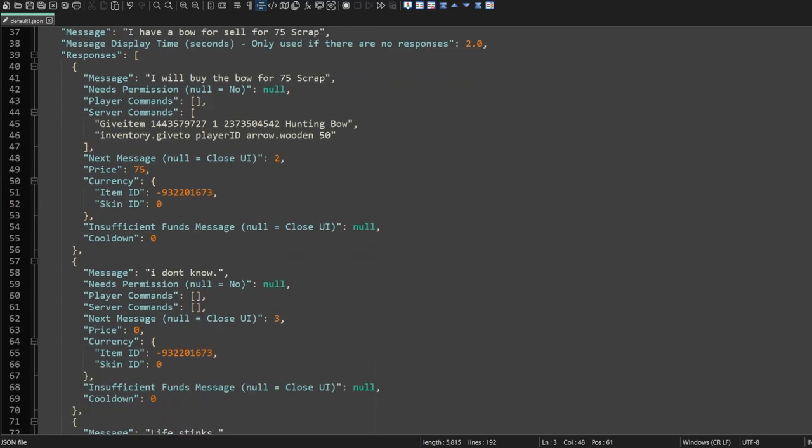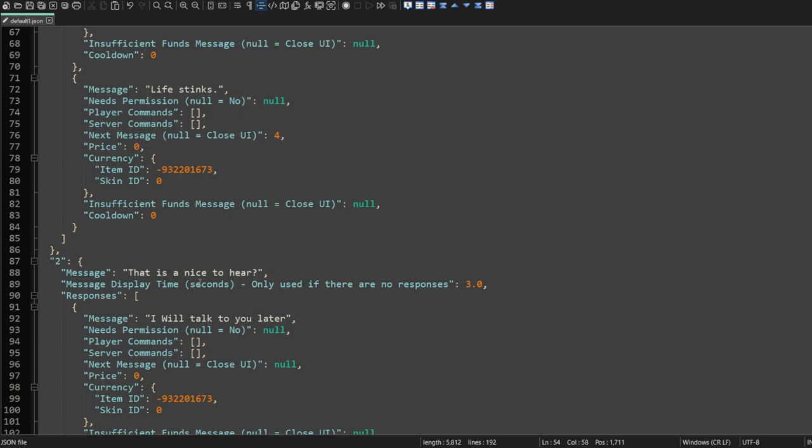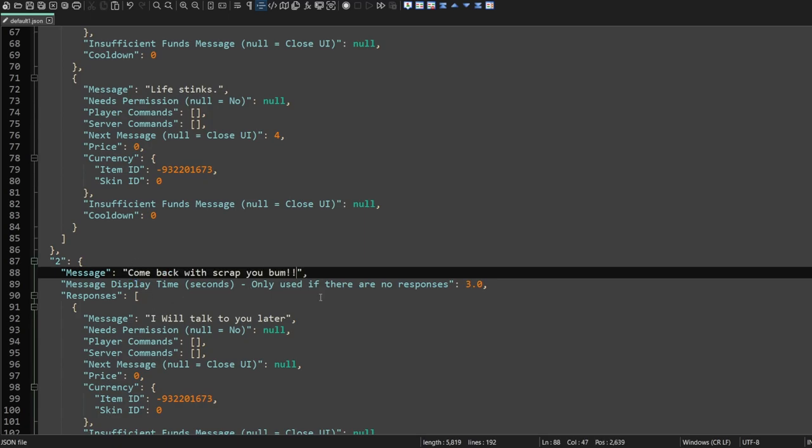We also need to think about what happens if the player has insufficient funds. Right now it is null, but we can go ahead and change that to go to page two. If we look at page two, it says "that's nice to hear." Let's go ahead and change that to something more appropriate — perhaps something like, "Come back with scrap, you bum."